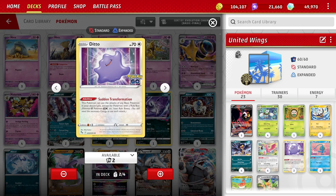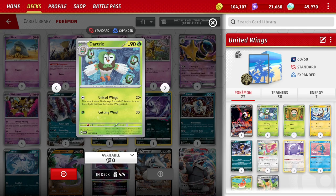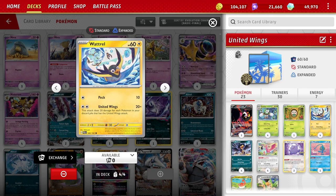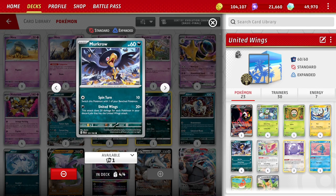This is really good with United Wings for two reasons. First off, we have these United Wings attackers — we have four of them now with Dark Tricks. By having the Ditto, we can potentially get all 16 United Wings in the discard pile, that's potentially 320 damage. So it allows another 20 damage potential, because we don't have to have any United Wings Pokemon in the active spot.